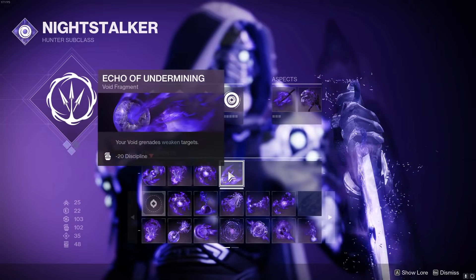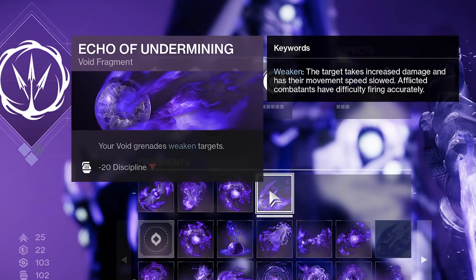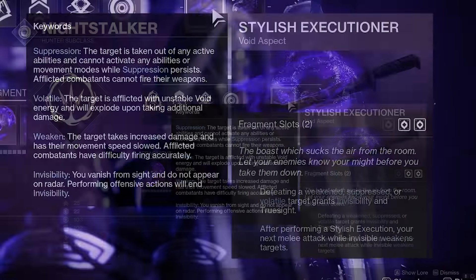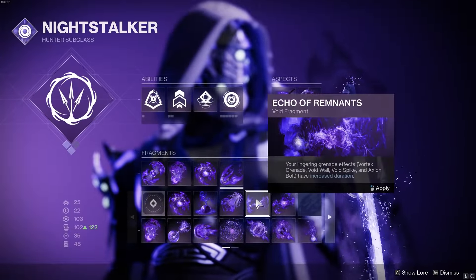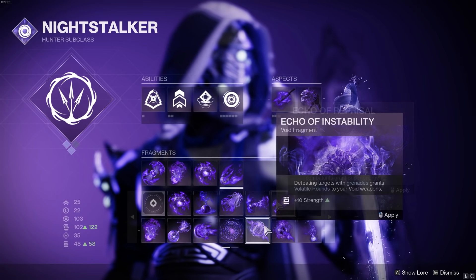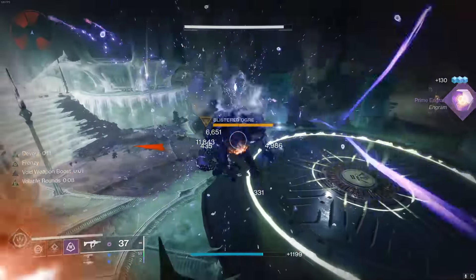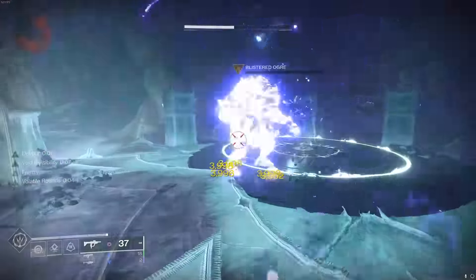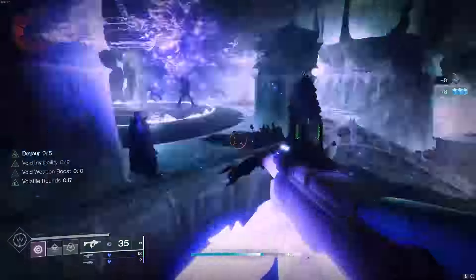The last two fragments we're using are Echo of Expulsion, which is nearly mandatory for any void build since it will effectively double how good our ad clear is by making everything constantly explode, and Echo of Undermining, making our grenades weaken enemies, which will not only make our grenades do 15% more damage, but also whenever we defeat a weakened enemy it will trigger invisibility since we're using Stylish Executioner. Alternatively, you can swap this fragment for Echo of Remnants or Instability, and take advantage of the wombo combo by throwing your smoke and grenades simultaneously, since the smoke bomb has weaken built into it — though it's not nearly as good in my opinion, and your smoke bomb is not going to be available all that often.